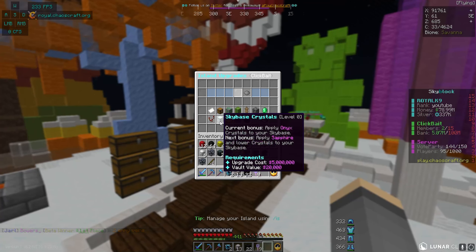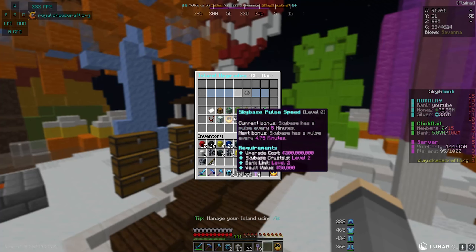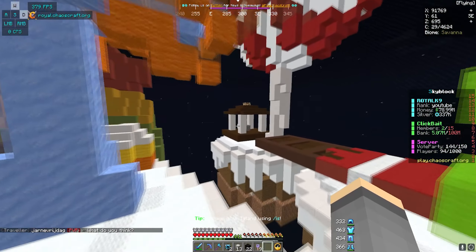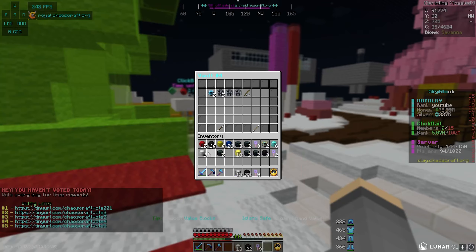The reason you want to buy value blocks is because if we do slash is upgrades, a lot of these upgrades require you to have a certain amount of vault value. Right here, if we want to add sapphire crystals to our sky base — which again is basically our money making machine — to unlock the next tier of crystals you need to spend five million dollars, which we have (78 mil), but you also need a vault value of twenty thousand dollars, and currently our vault value is not even $500.